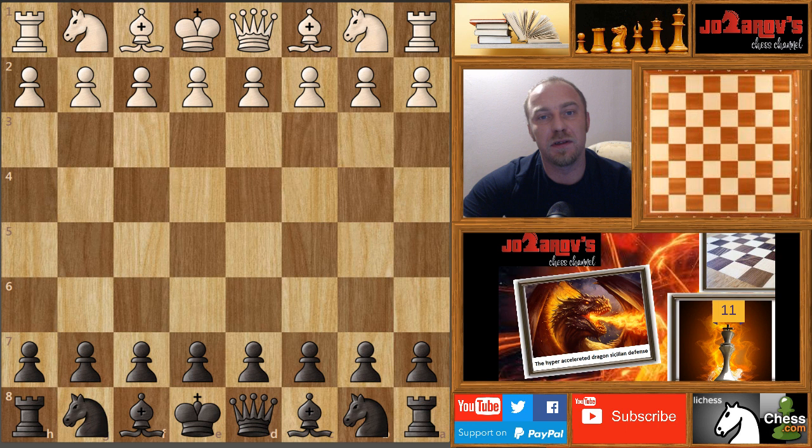Hello chess friends and welcome to Zaraf's Chess channel and welcome to my Hyper-Accelerated Dragon Sicilian Defense series. In this series I'm going to cover this very nice Sicilian defense against e4. With the King's Indian videos I've already created, you will have a very nice repertoire while playing as black against e4 and d4. I wanted to show you a really nice line today.